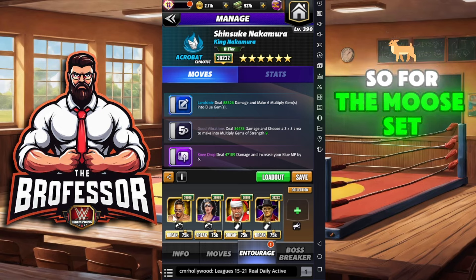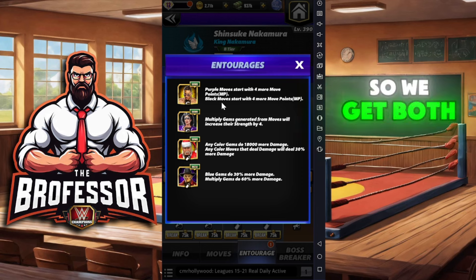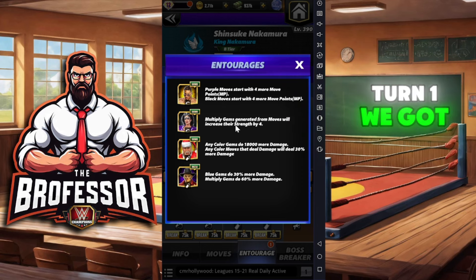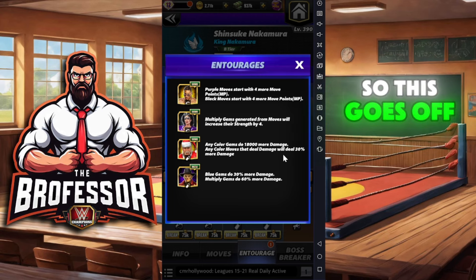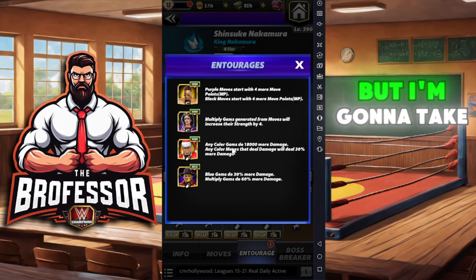For the moveset itself, we are going to put on Mellow so we get both the black and the purple ready to go. Turn one we got Sherry multiply strength plus four. I do need to use Santa Hogan so this goes off on turn one, unless you have a line bonus.